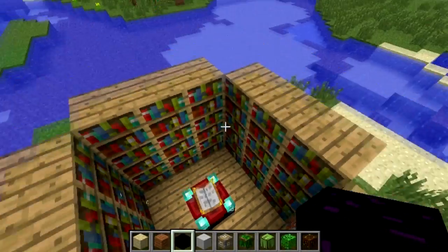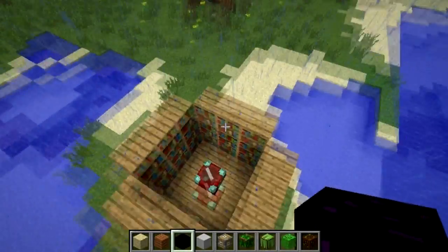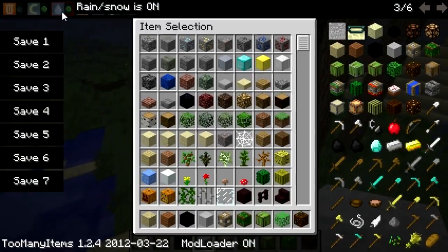You can have an instant bookcase, so you can instantly have an enchanting room. Now let's go create a lighthouse, but it's raining.